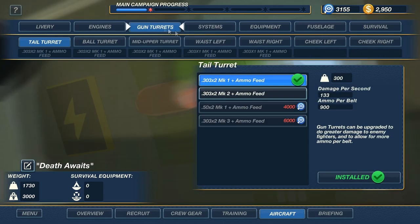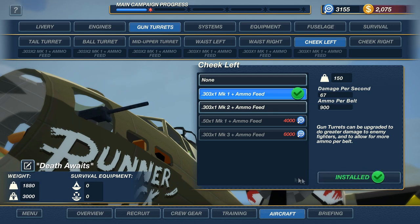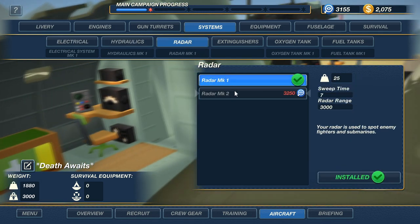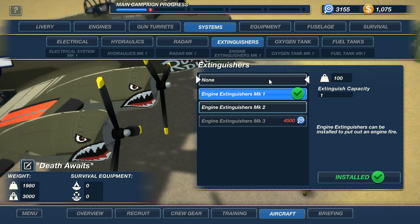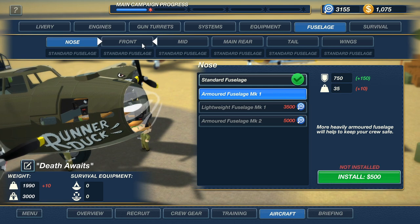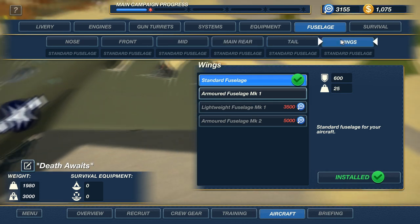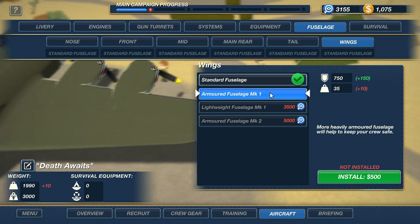I think the cheek gun might actually be a better investment here, so if we go with cheek left, we'll go with one cheek left. Are there any other systems we want to spend money on? Engine extinguishers are probably a good idea, so we're going to go with engine extinguishers for $1,000. We'll take engine extinguishers Mark I for $1,000. We could also go with an armored fuselage — it'll add weight but it also increases our armor. That's $500, so I can afford two of those.